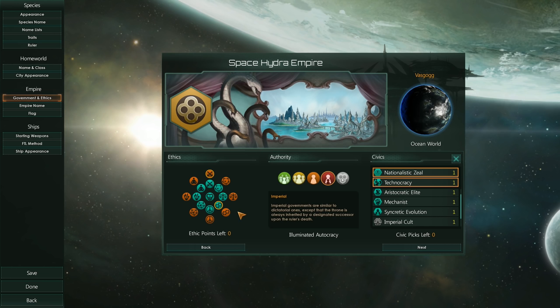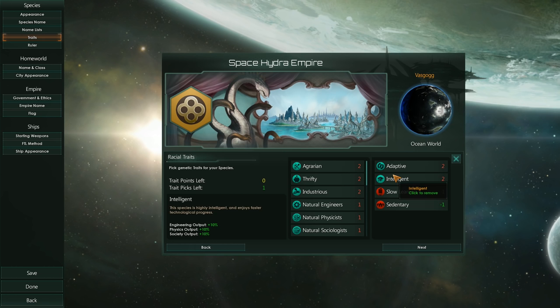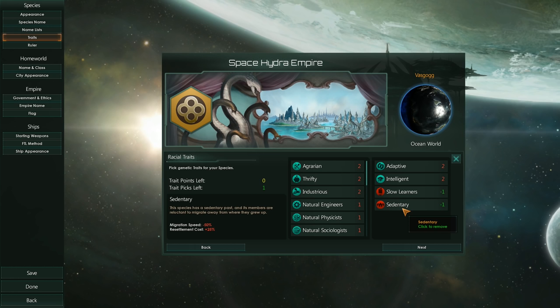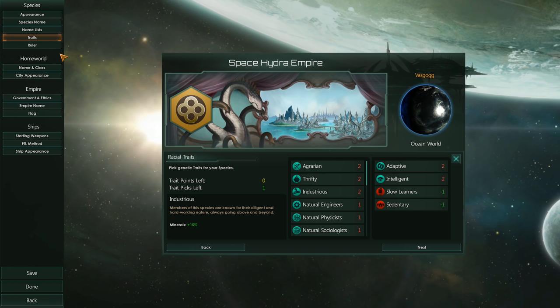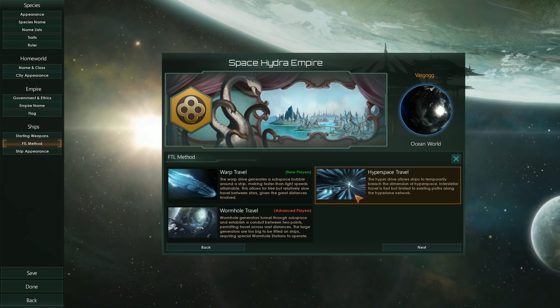That's about it as far as race creation goes. We'll be starting on an ocean planet. For traits, I picked adaptive, intelligent, slow learners and sedentary. So we'll get plus 10% habitability, plus 10% to all research, minus 25% leader experience gain, minus 50% migration speed and plus 25% resettlement cost. I also went for projectile weapons to start with and hyperspace travel. I played a lot with wormhole travel, so I figured I'll try something different this time.